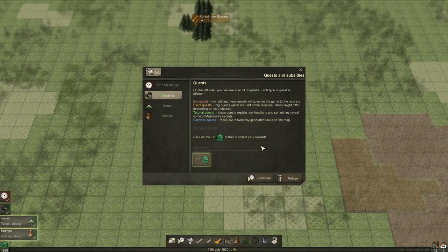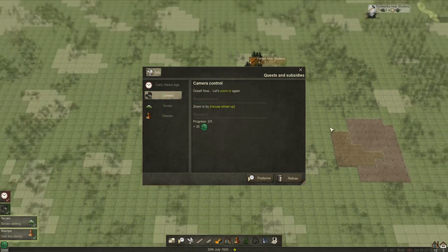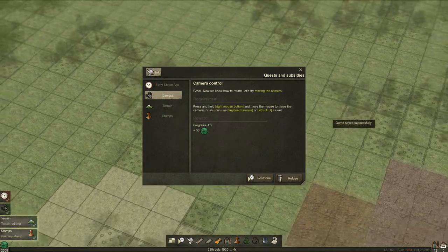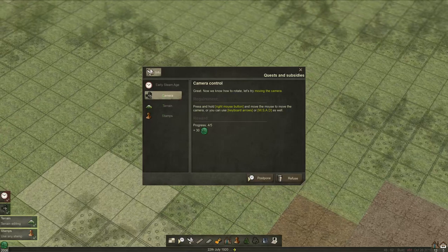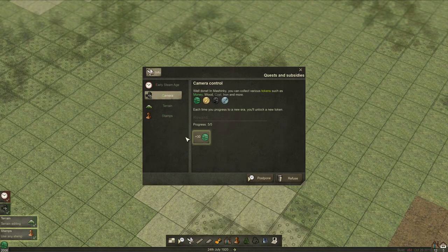You get certain quests that reward different things. At the start it's just telling you how to do things - zoom in and zoom out, use the middle mouse button to rotate the screen, press and hold the right mouse button to drag. Here it says: well done, Mashinky. You can collect various tokens such as money, wood, coal, and iron - there's also something else I can't remember.